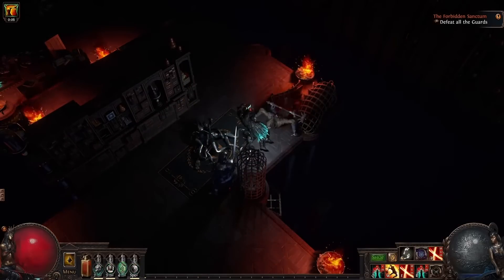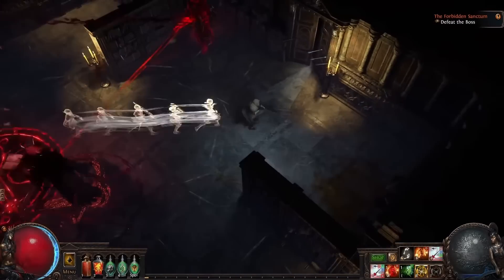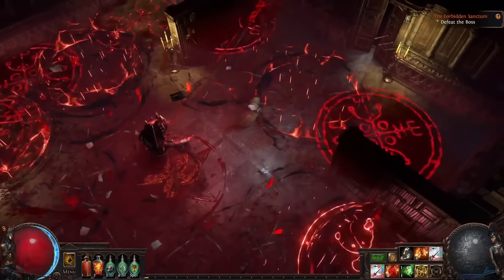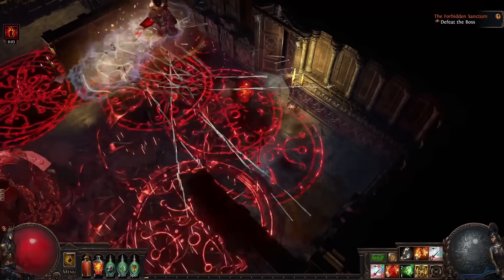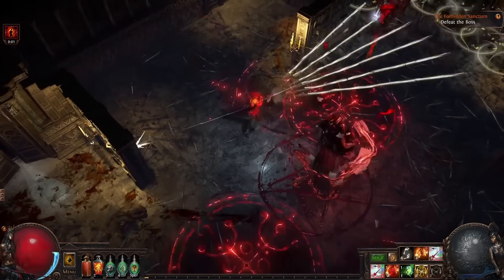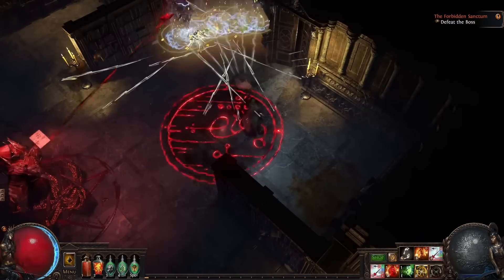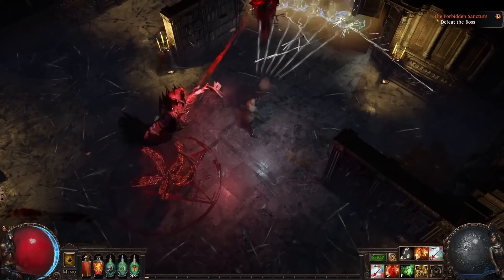That means the downside of Versatile Combatant is quite impactful. Comparing going from 75% attack block down to 50%: you go from taking damage from an attack once every four attacks on average, to once every two attacks. But you do gain spell block — on a build that previously had no spell block, you go from taking damage from every spell that hits you to only taking damage from half of them on average.